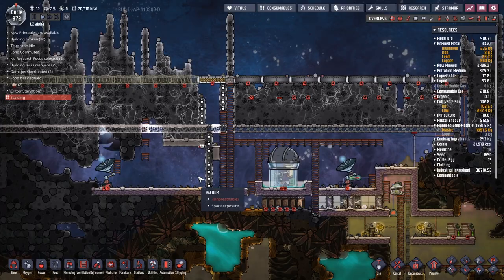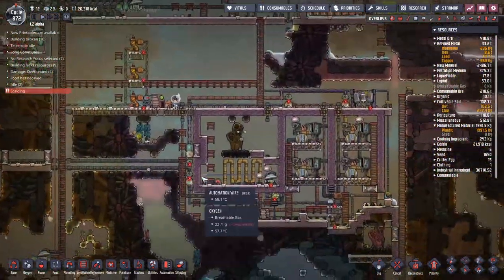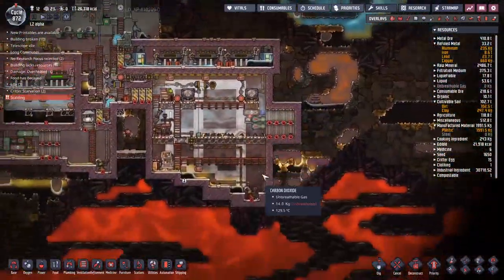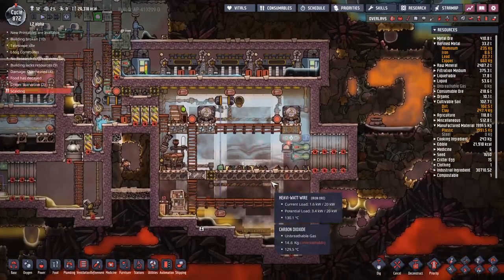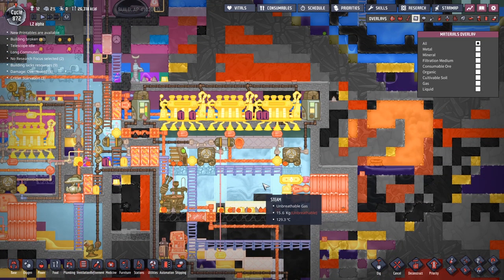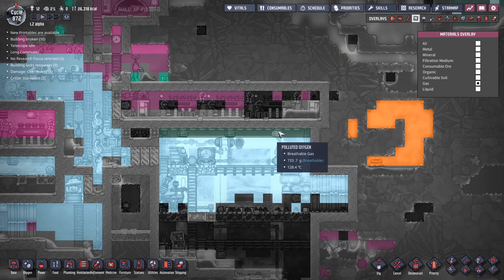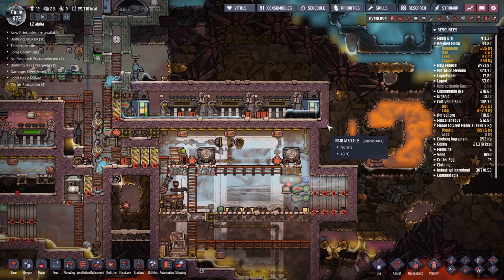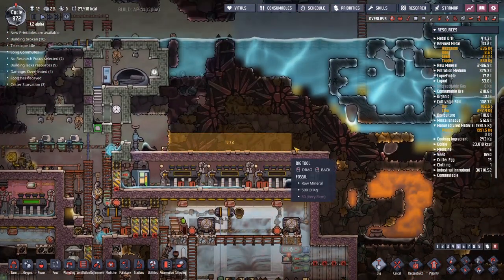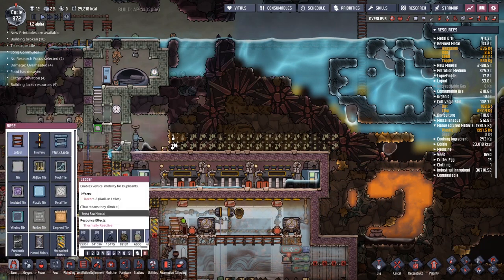So we have the two scanners down, but we have a little bit of an issue. There's one missing over here - we've got a big problem. You might see there is in fact 16 kilos of gas down here, but if I hit the gas overlay, that's because it's actually being plugged in by polluted oxygen. That is a big, big problem. So I'm going to dig over this way and then drop a ladder going down the side here, using igneous rock for local materials.